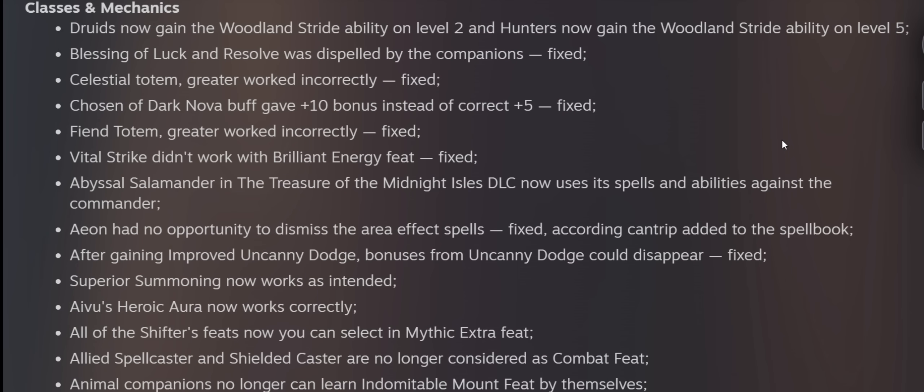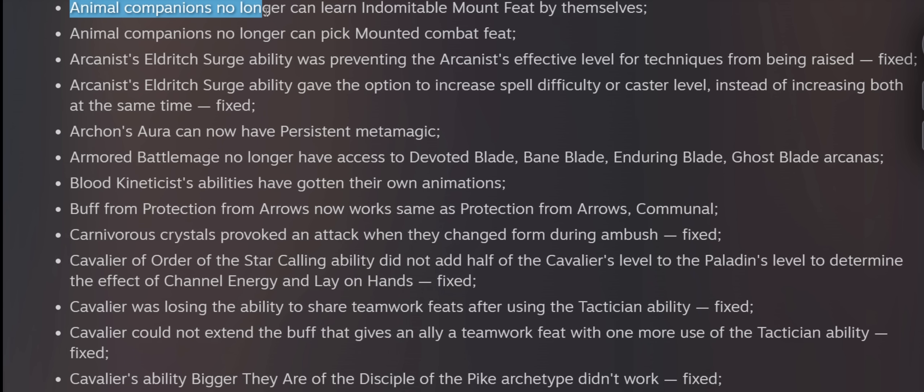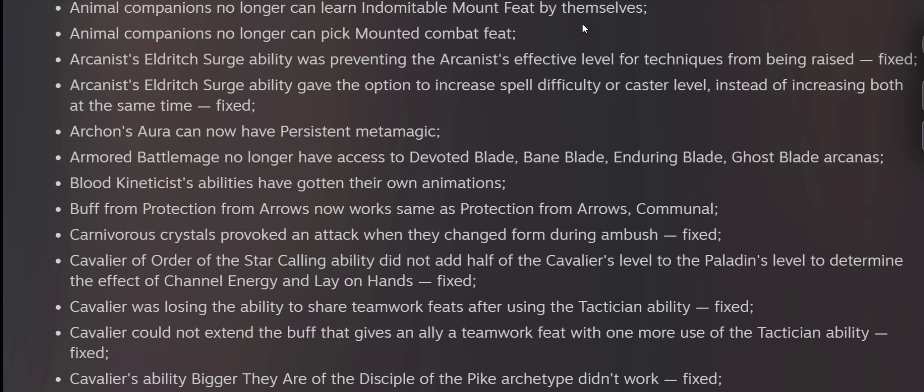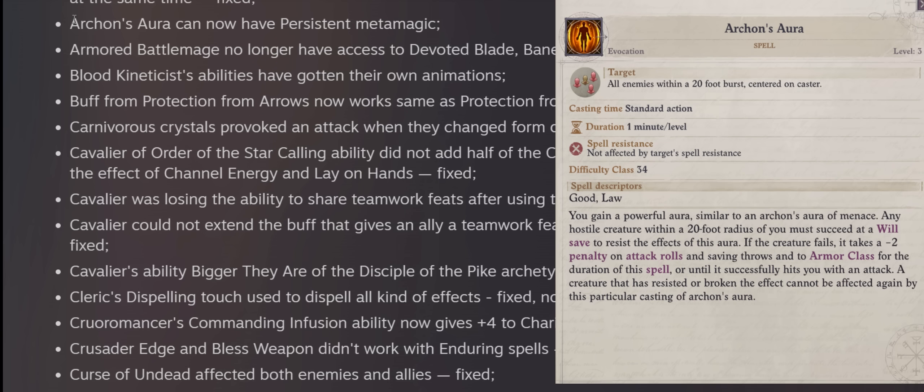Classes and mechanics: Animal companions no longer learn Indomitable Mount feat or can pick Mounted Combat feat. This is just silly, but before they could pick Mounted Combat despite the fact you cannot have an animal companion ride another pet. Archon's Aura can now have Persistent metamagic — quite a welcome change, since it is one of the best aura debuffs in the game, reducing enemy stats just by existing near them, and bypassing spell resistance — perfect against demons.